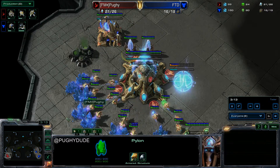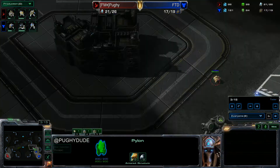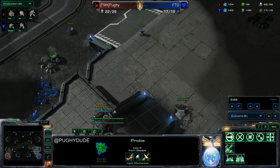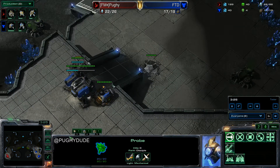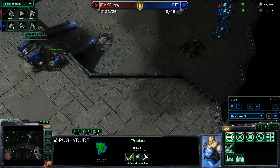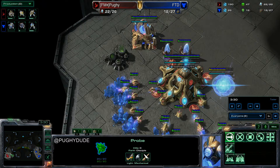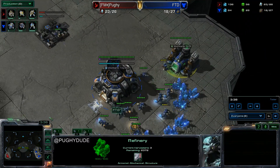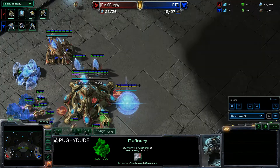So the 19 zealot is out, still only one gas, and this probe is still doing his job. You don't want to lose it — it should only really die if you scout a bit later and it gets locked into the base. Of course I did see the gas of my opponent, so I'm a bit wary of some sort of tech play incoming.